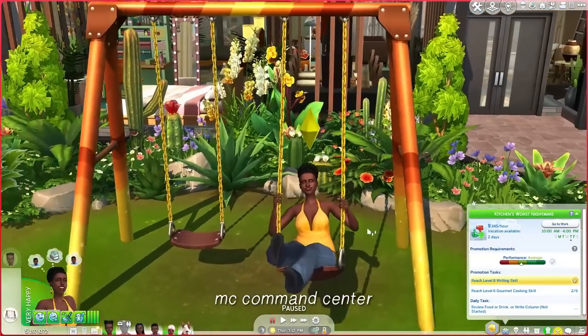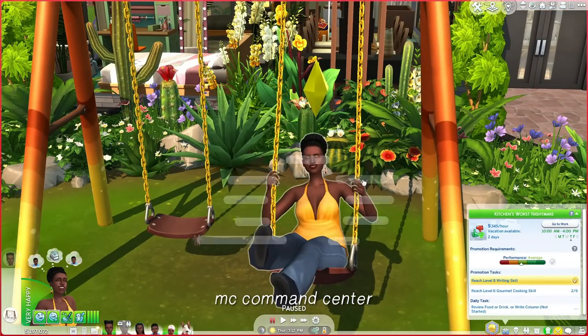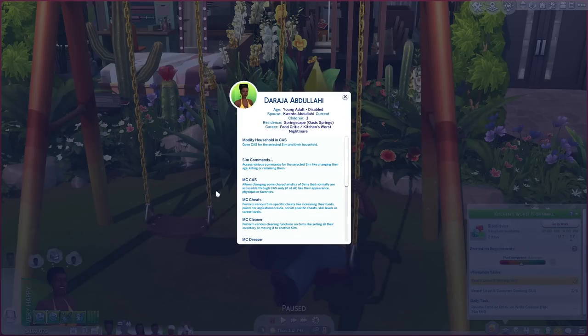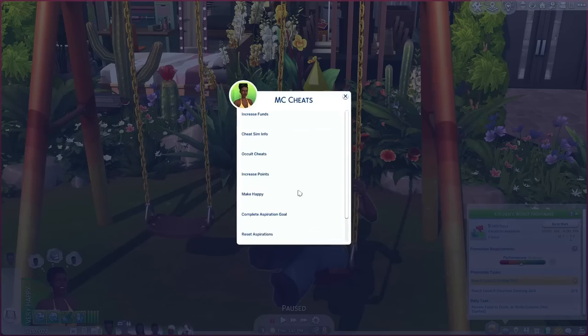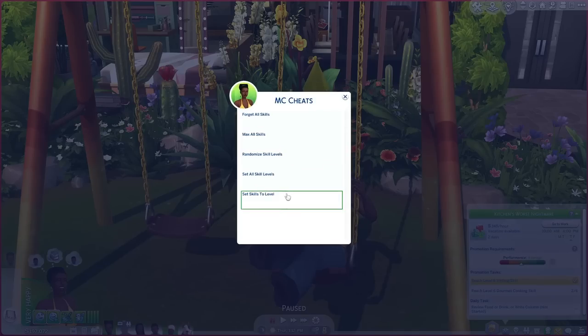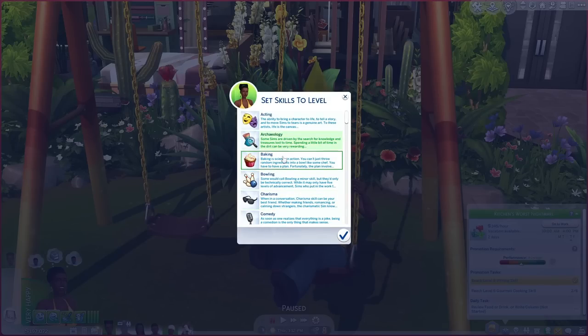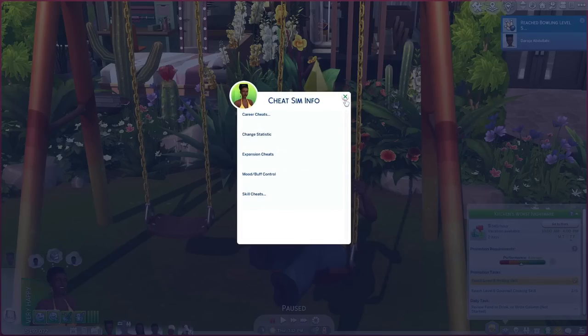Next I want to talk about MC Command Center — this could easily be its own video. It can do a lot of the same things: you go to MC Cheats, cheat up the career, cheat up your skills. You can set all skills to a certain level — say all of these will be six — and set all those skills to level six, cheating up multiple skills at a time.